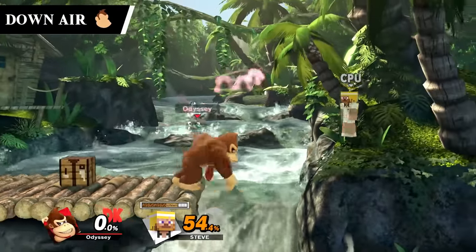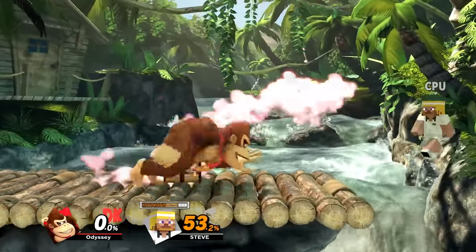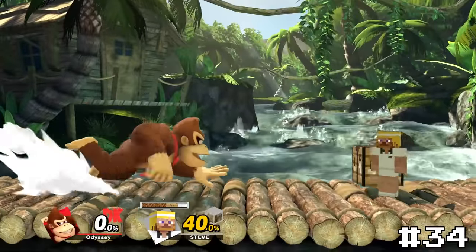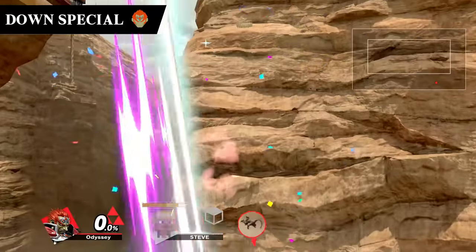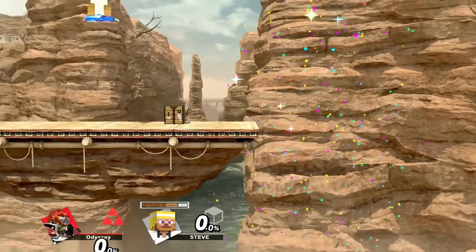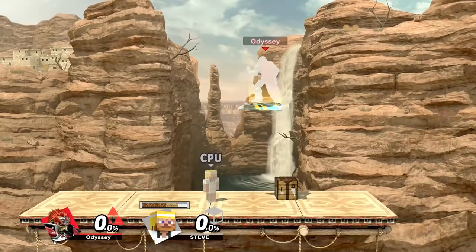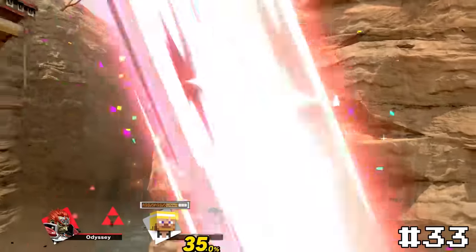Donkey Kong's down air, Aerial Foot Stomp, looks extremely crushing and you really feel the power behind this move — I think they did an excellent job animating this one, putting it at 34. Ganondorf's down special, Wizard's Foot, is a brutal stall and fall. He will not bounce off the opponent after doing this, however the power and the visuals with the purple fire just make this move look so good. It's incredibly risky to go for but it's super satisfying to hit, giving it 33.